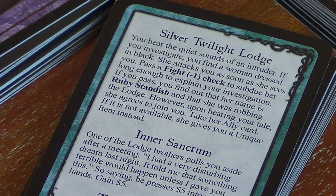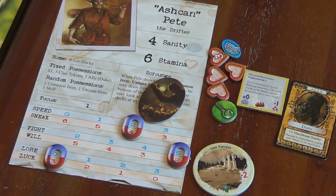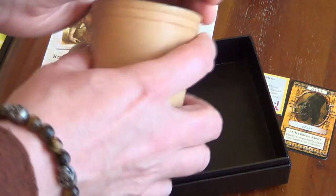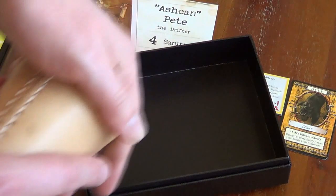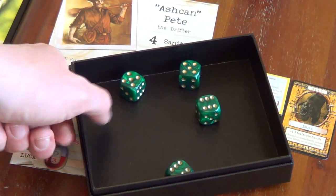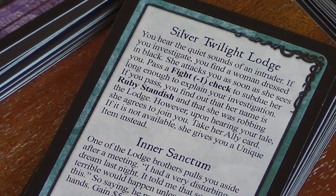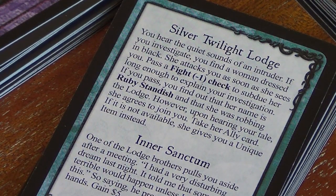Fight minus one check — this might be good because Pete's fight is currently five. Let's take four dice. Plenty of successes — four successes! We pass and get to search for Ruby Standish and take her ally card. If she's not available, she gives you a unique item instead.